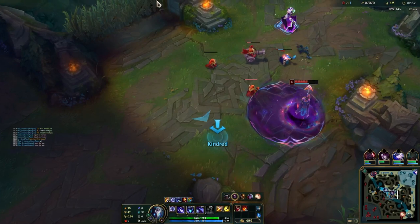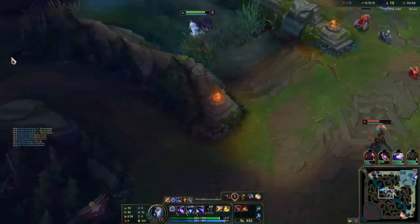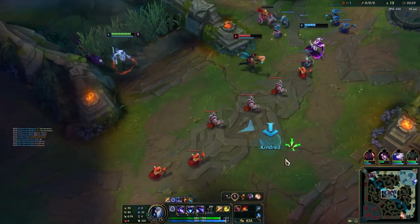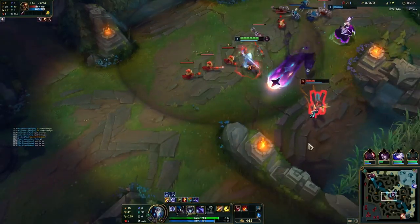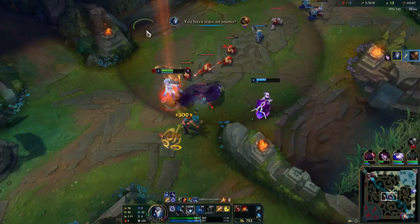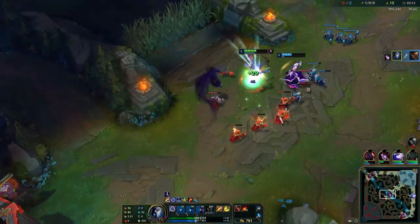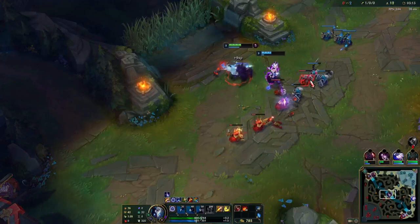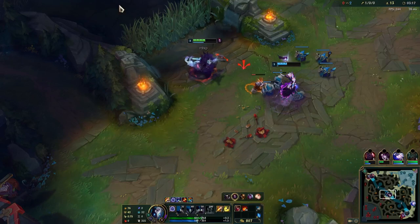I'm going to look for the mid gank here. My Morgana is very low on mana. There we go, awesome. I'm going to help this guy push out the wave really quickly and then move on to the invade. Since my Morgana has no mana, she's not going to push out this wave effectively unless I help her.